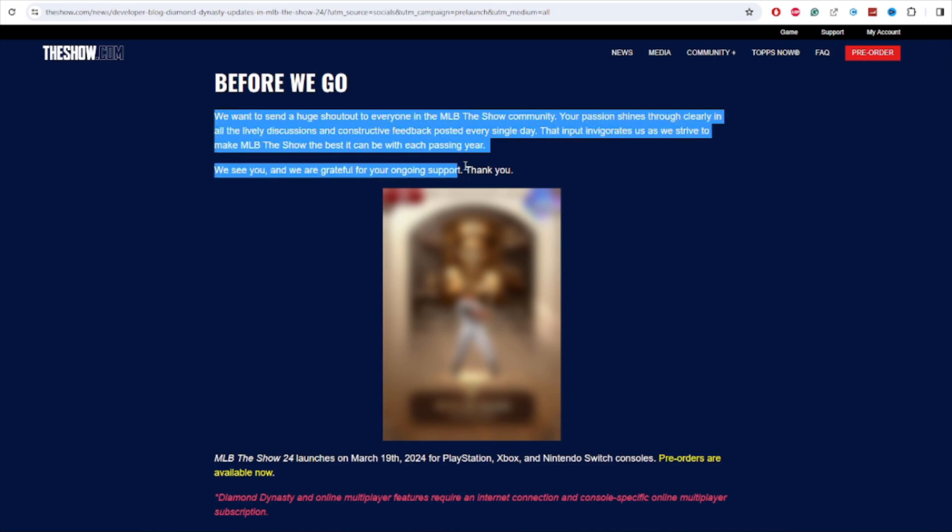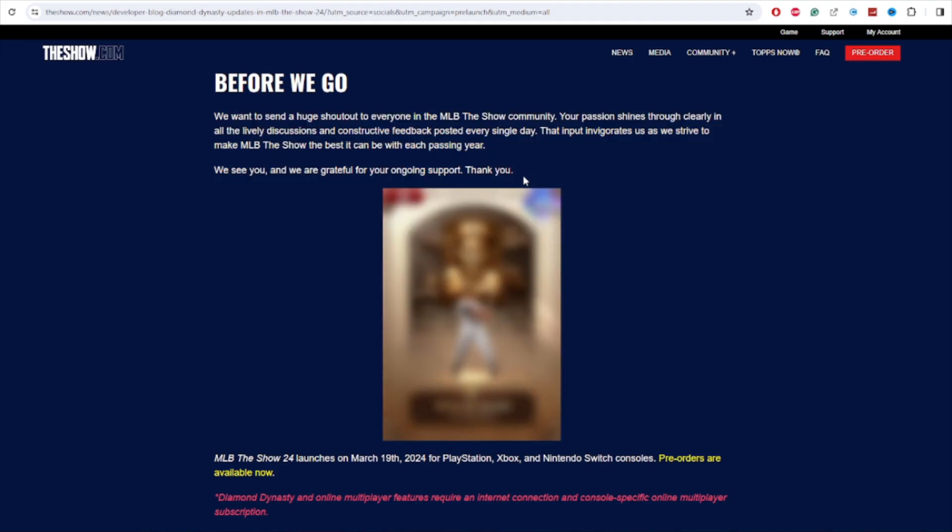To wrap up, SDS says they really appreciate constructive feedback and want to hear it to make the game better — which is true. SDS is the best company out of all the sports video games; their game is so not pay-to-win. There was a lot of uproar regarding sets and seasons and it was well-deserved, but it looks like they're making some good changes. They also showed a Cooperstown card — Cooperstown is where the Baseball Hall of Fame is and it looks like a Hall of Fame plaque — but the card is completely blurred out. This is definitely going to be a 99; maybe it's the live series collection reward.